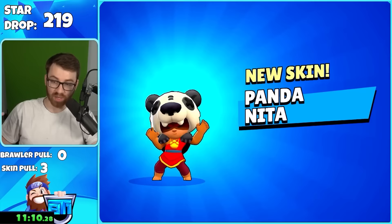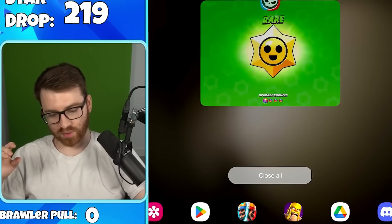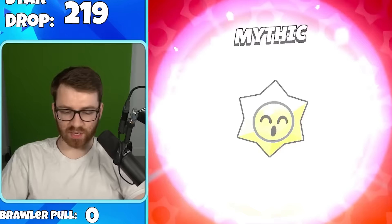We got Panda Nita — not the best skin. Someone suggested restarting the game to stop the lag, so we tested it. It looks like it gets rid of the star drops display but just gives a recap of what you got. After restarting — you're right, it doesn't lag anymore! So for those experiencing lag when opening, just restart your game.